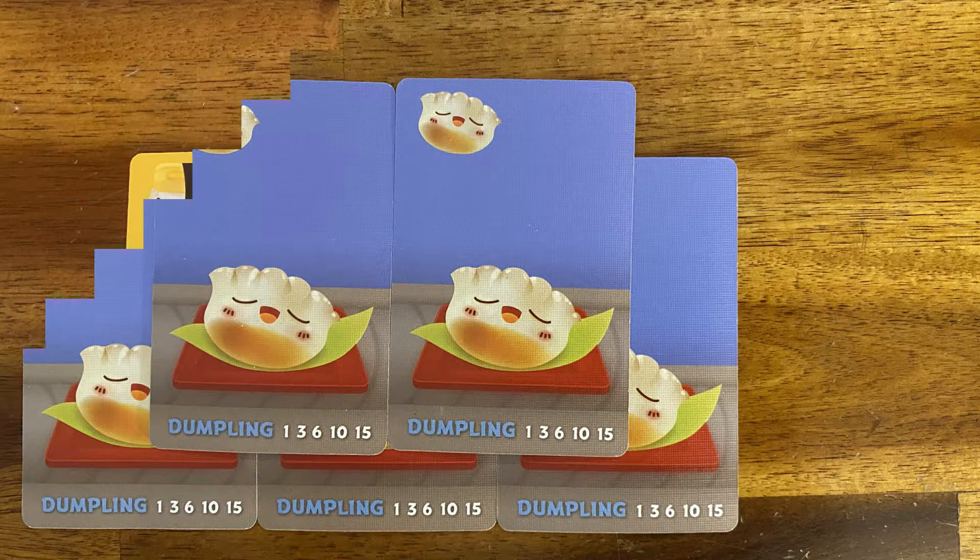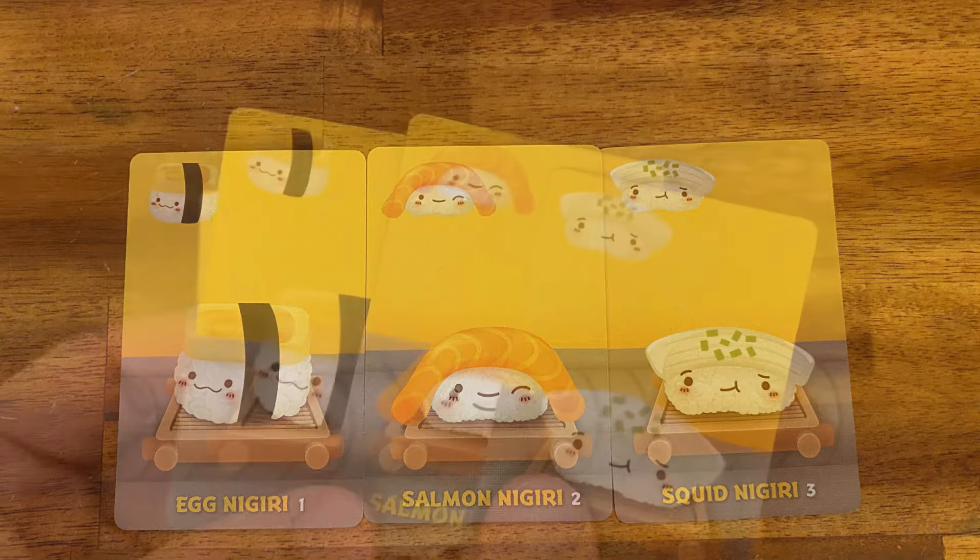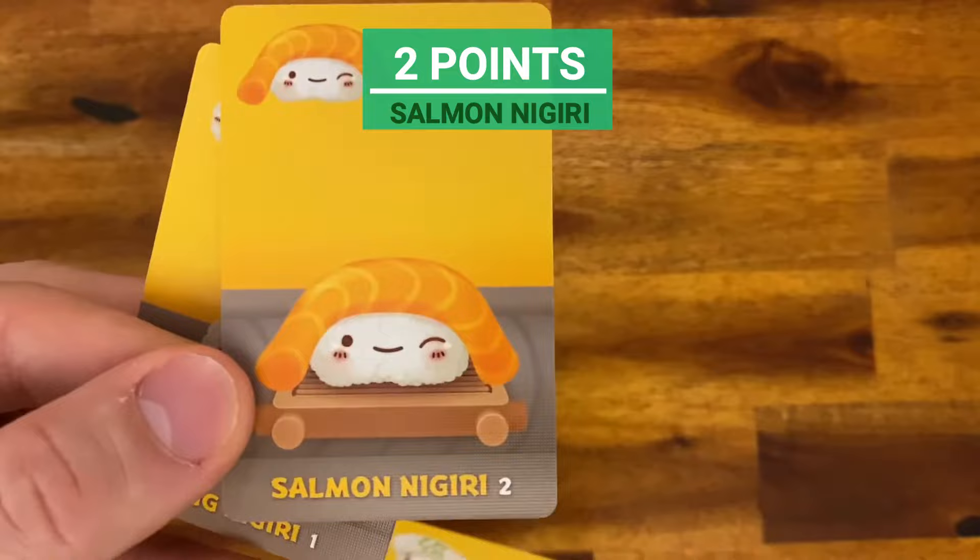Nigiris give you the amount of points written at the bottom. An egg nigiri is worth one point, a salmon nigiri is worth two points, and a squid nigiri is worth three points.